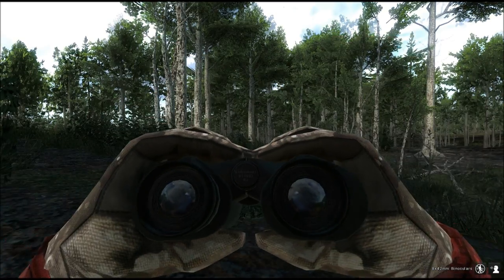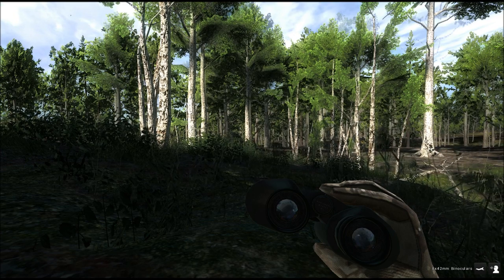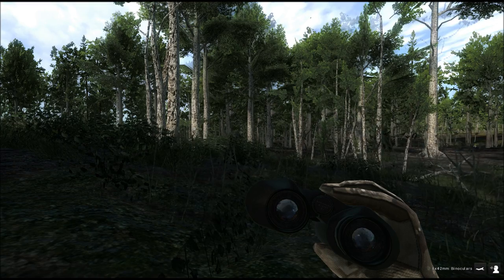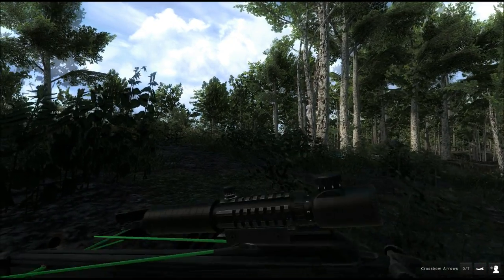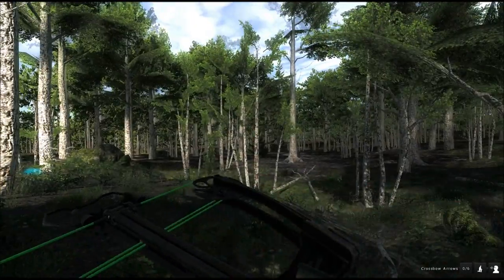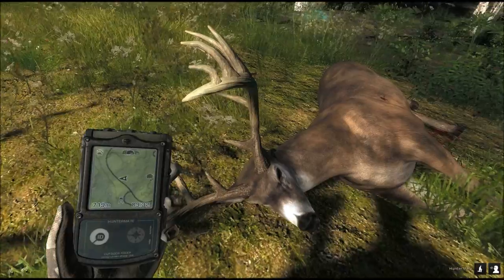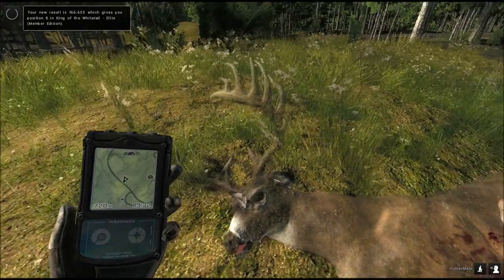In case you spook it, you'll know whether it's worth going after. A big advantage of crossbows is you can lay flat on the ground and shoot safely using all of the scopes — these are killer weapons. Oh, there he is! Wow, good score — 160 to 185, beautiful rack! You don't get these big bucks when you shoot your guns. 166 — that's a great score for a first buck.